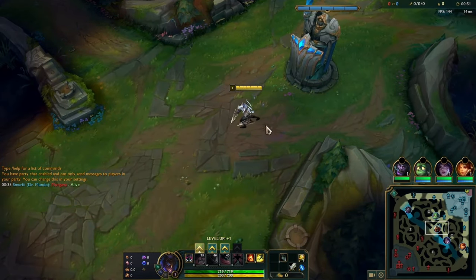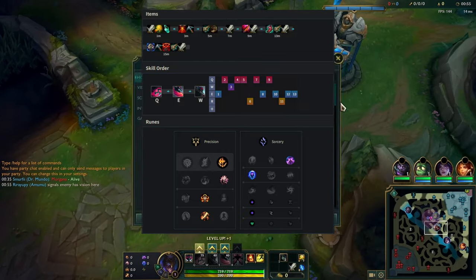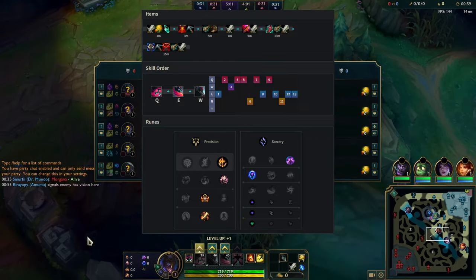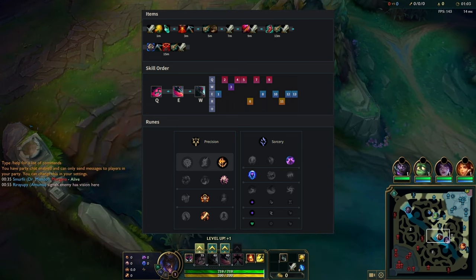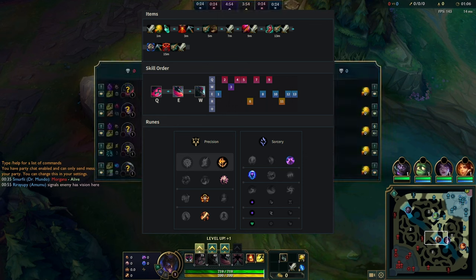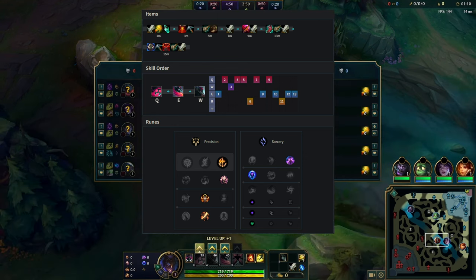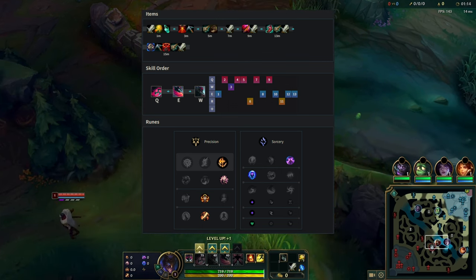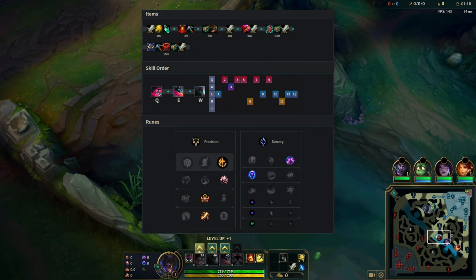Against Silas I like to go Conqueror — this page right here. You can go Scorch as well instead of Nimbus, but I just like Nimbus and Ignite because it's pretty fun. I think this is probably the best page against Silas, slightly better than Electrocute, and First Strike is probably the worst. I was trying out Voltaic Rush — not that bad even though it's a bit silly to go Voltaic with Conqueror, just having some fun with it.